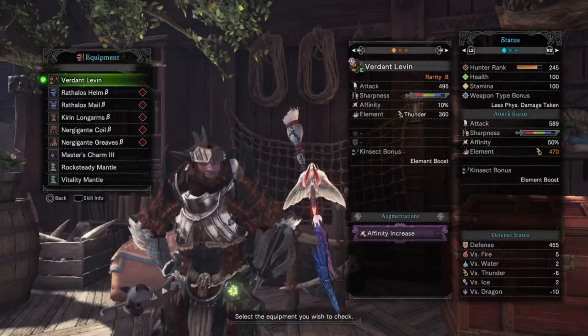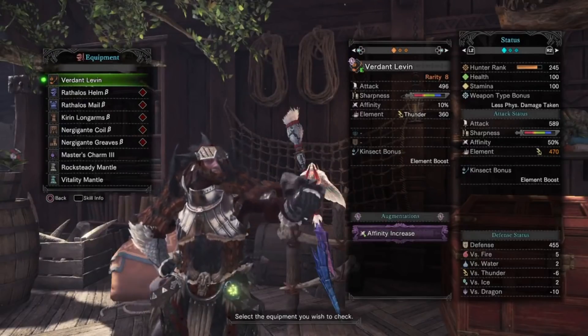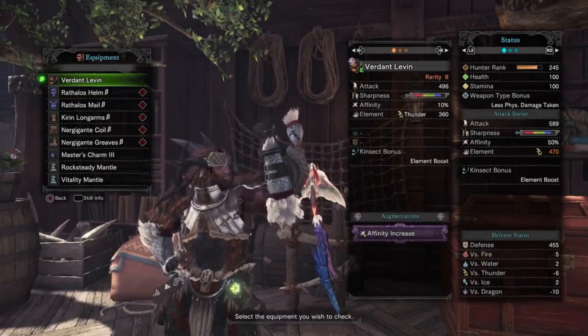On the Insect Glaive, we do have an affinity augment, as this will be a focus around critical element. Being that Ciaran's weapons have some of the highest elemental damage in the game, as well as a top contender for elemental damage for versatility among the Elder Dragons.